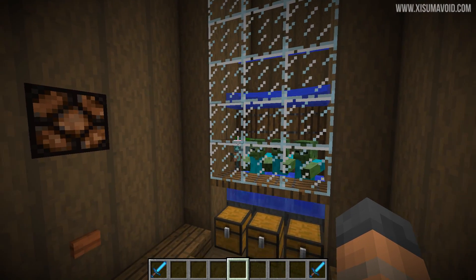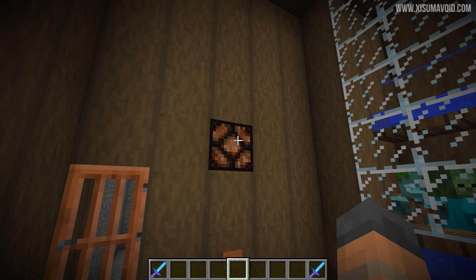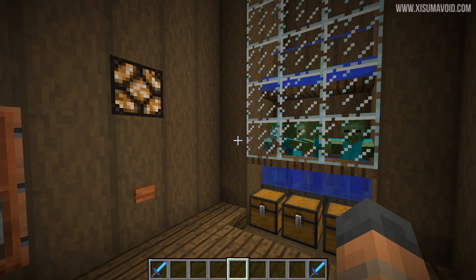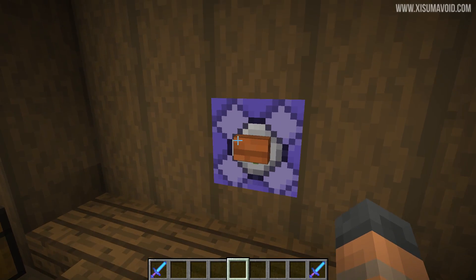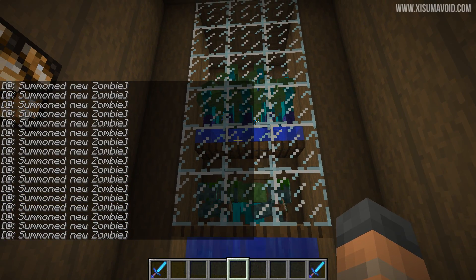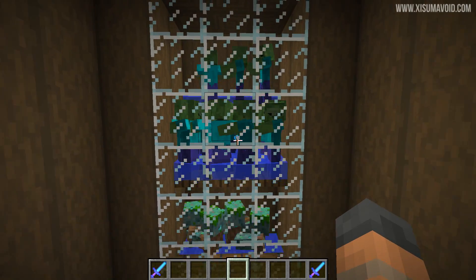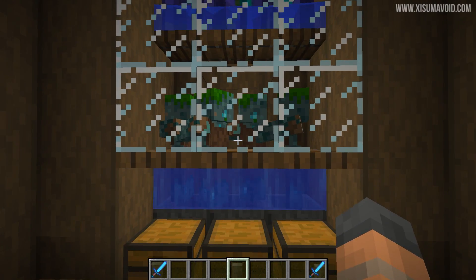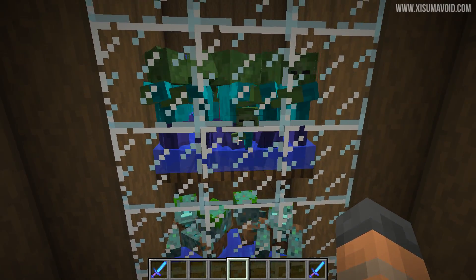This farm may look a little bit quirky, but there's some reasoning to the way I've done things here. When I press this button on the side, we're going to activate this lamp which will be on for about 36 seconds, and then when it turns off all of the zombies in the water at the bottom should have turned into drowned. I'm also going to spawn a whole bunch of zombies in manually, and you can see the reason why — we're going to have a load of zombies hanging out in the water up above and we don't want them dropping into the area where we have our drowned mobs.